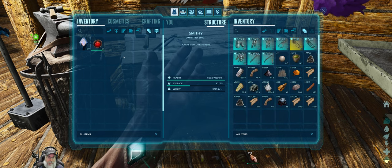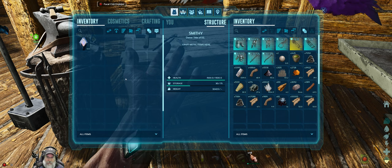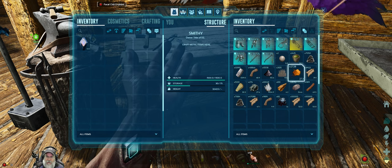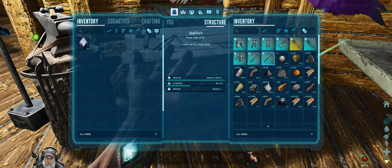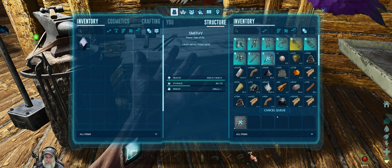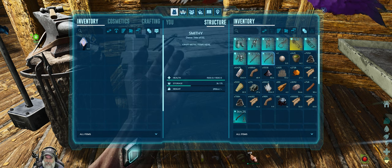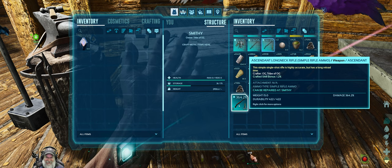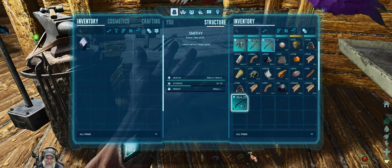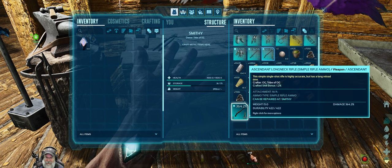So we're going to start with this stuff. Let's drink that. The first thing I'm going to make in here is an ascendant long neck — it's normally 361.2%. Let's see what we get. Really? That's all you're going to give me? Oh man, I was expecting way better than that.